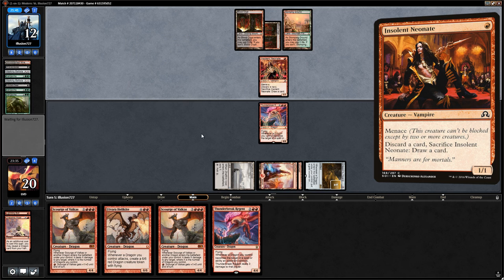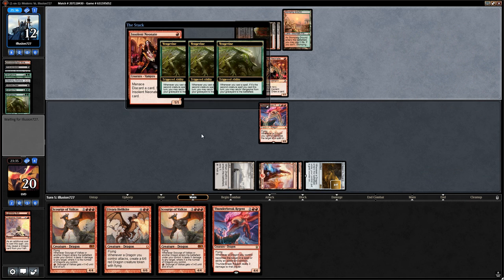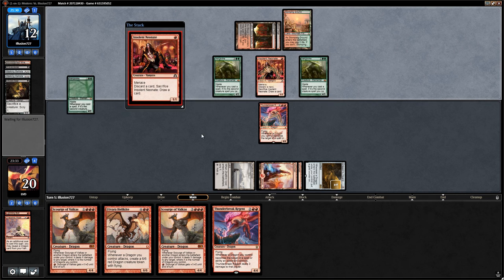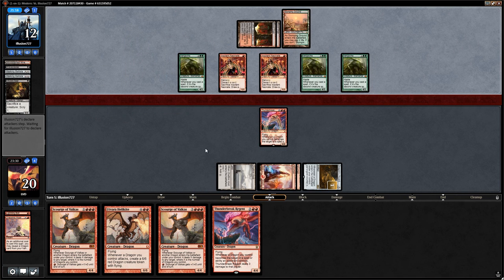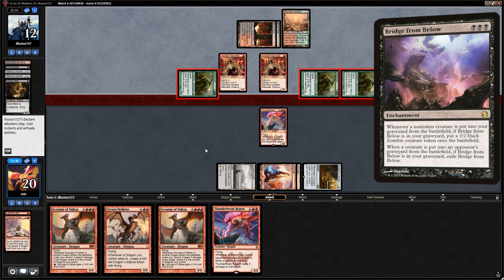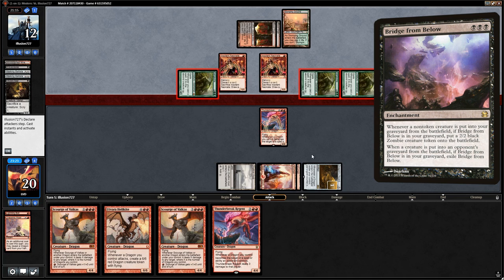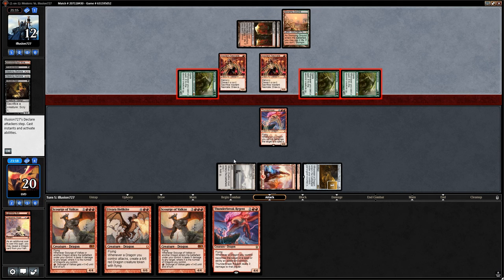Insolent Neonate — creature number one. Do they have a second creature? They do — another Neonate — getting back triple Vengevine. That's an issue. We consider blocking or taking 12 damage. We'd much rather face Bridge from Below than Vengevine, since Bridge we can deal with using Scourge of Valkas, but a 4/3 Vengevine is much more difficult to deal with. If we block we take 8 and remove one Vengevine for a turn.